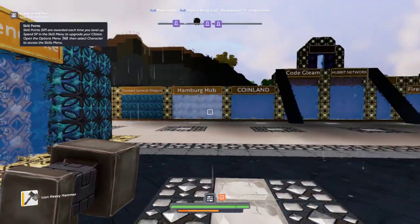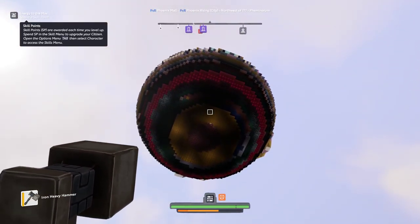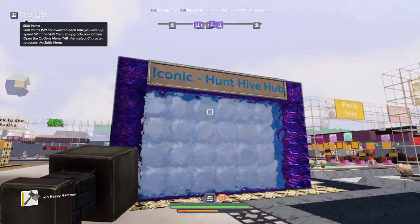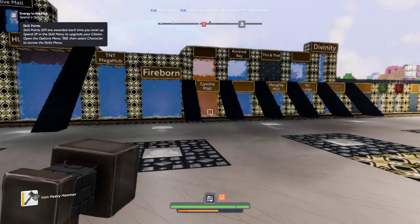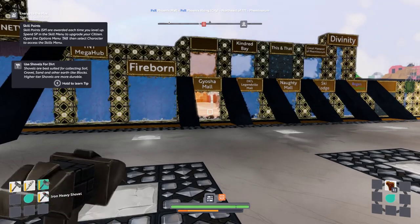You can have hunts as well — on some of the higher tier worlds, meteors will come and crash in the floor, then you go on this big hunt and you get lots of different rewards for it. Like I said, there's quite a lot to this game — I'm only giving you a very quick overview.